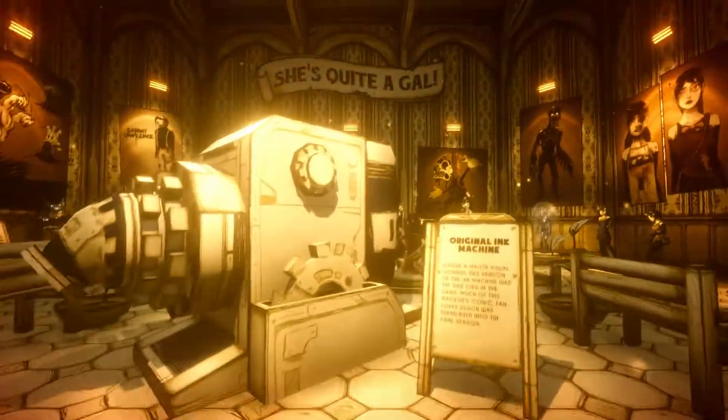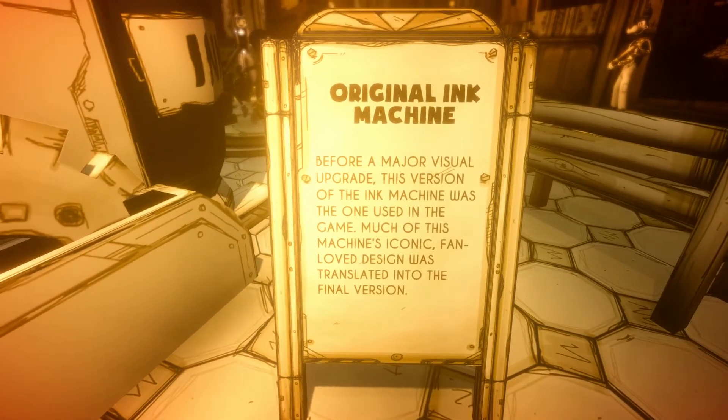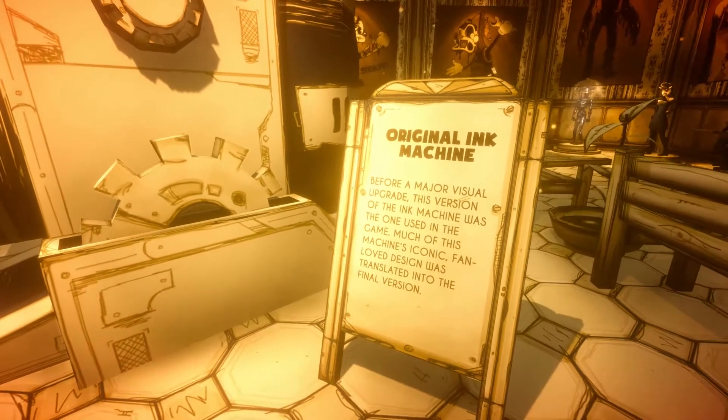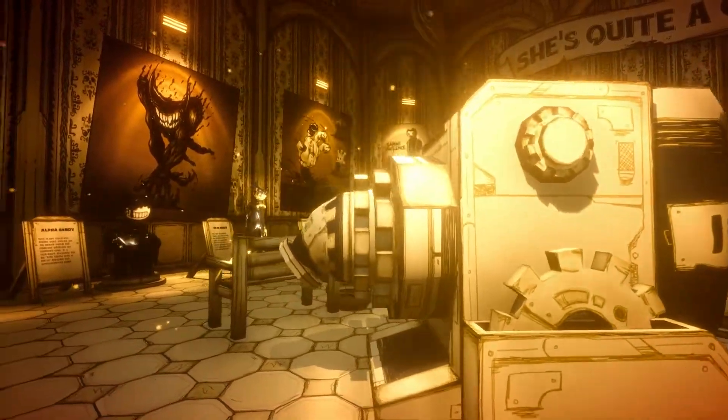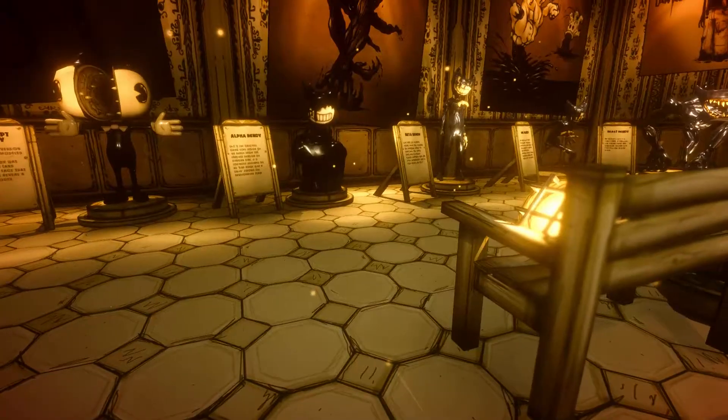Starting things off, we have the original Ink Machine. Before a major visual upgrade, this version of the Ink Machine was the most wonderful in the game. One of the machine's iconic fan-loved designs was translated into the final version — it's easy to tell — the spout where the ink comes out.